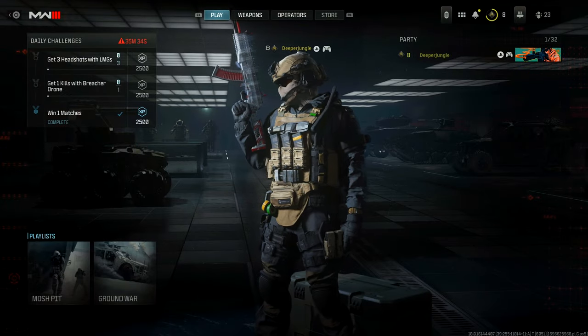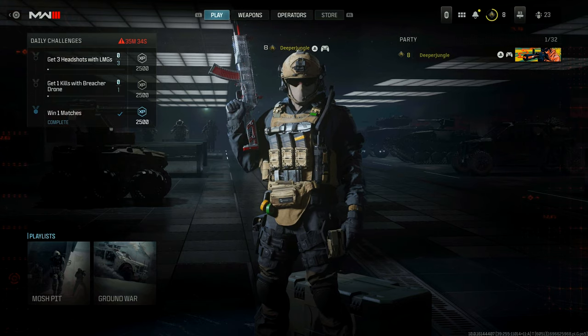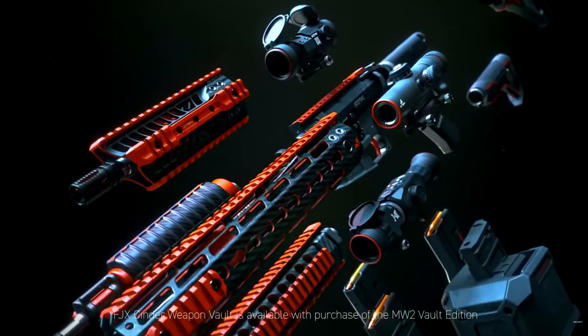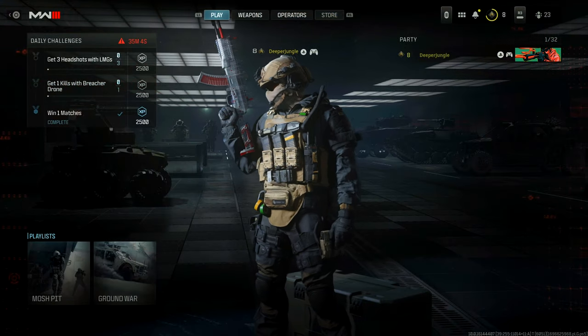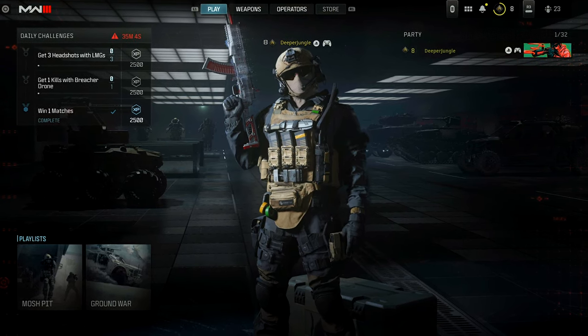The first thing I'm going to talk about is the Fate Weapons Vault — explaining what a weapons vault is and how it works. We saw weapons vaults back in Modern Warfare 2; there was pretty much only one, the FJX Extender's Weapons Vault, which you also got access to during the MW2 beta. Now in the Modern Warfare 3 beta we have a very similar thing with the Fate Weapons Vault.